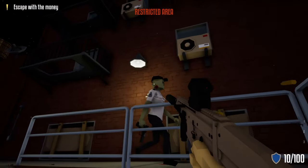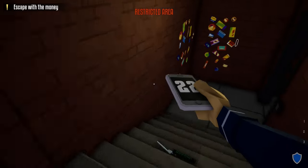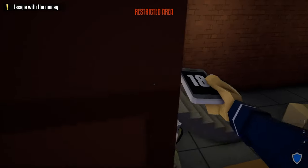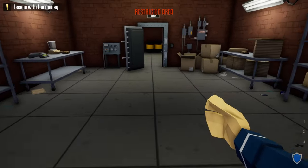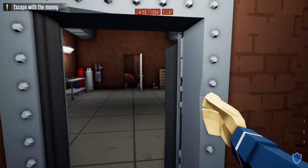Now take out the guard in the alleyway. Go back out through the basement door, take out the guard, grab his phone, come down, and do the check-in in the security room. After that, the escape route is secured and we don't have to worry about cameras or guards for the rest of the heist. All we have to do is loot the entire vault and bring it back to the truck.